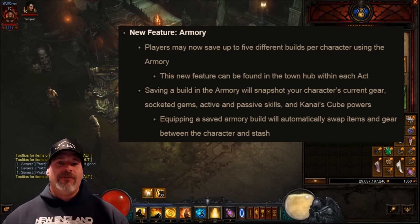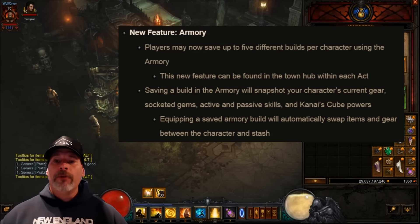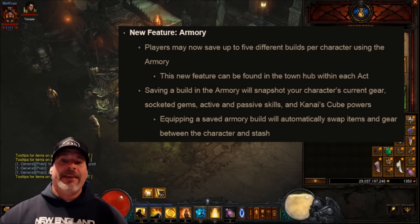The first thing listed in these patch notes is the brand new feature: the Armory. Players may now save up to five different builds per character using the Armory. This new feature can be found in the town hub within each act. Saving a build in the Armory will snapshot your character's current gear, all socketed items, active and passive skills, and Kanai's Cube powers.